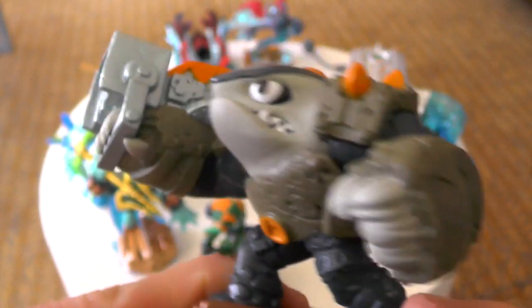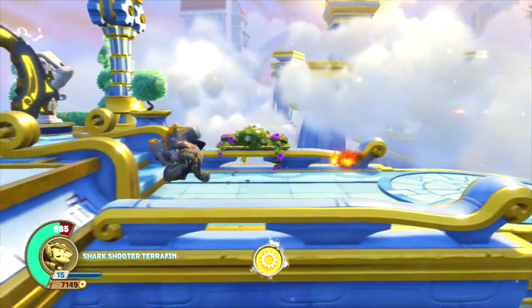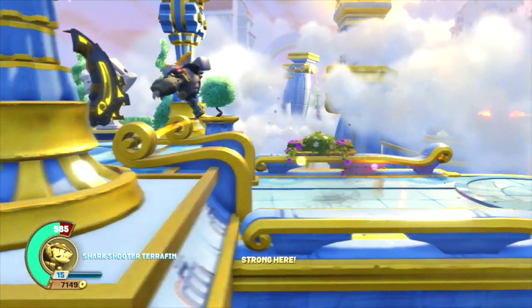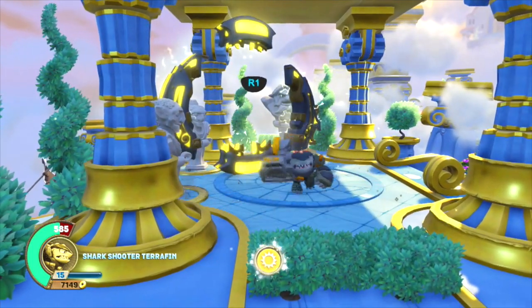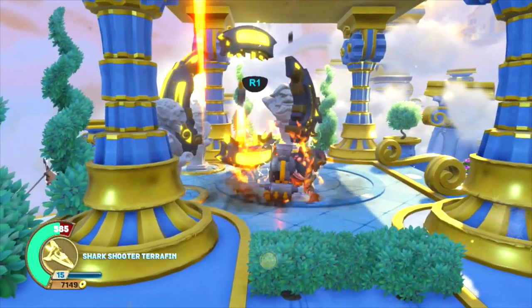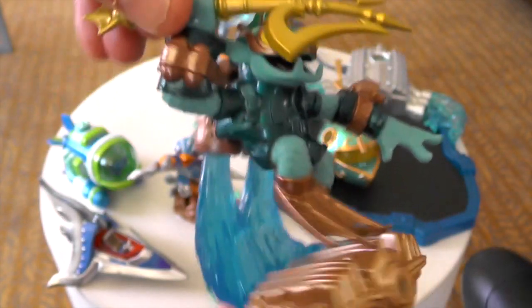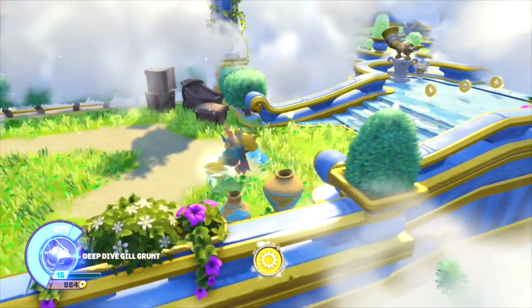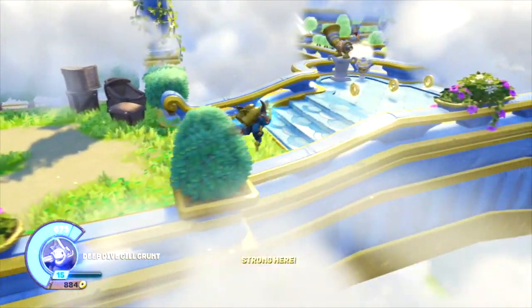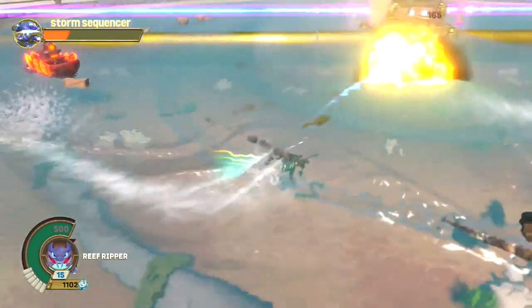We're going to kick off our E3 coverage with Shark Shooter Terrapin. We're going to have a close look at him, and I absolutely love this Skylander — shooting sharks out of a missile launcher. Fire into the ground and it rains down a cascade of rocket sharks. We've also got Deep Dive Gilgrunt and his vehicle Reef Ripper, with some really nice revised weapons, ranged attacks, all about the water — all about Gilgrunt, completely reimagined.